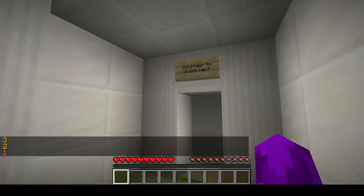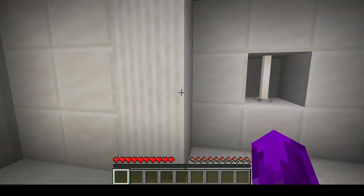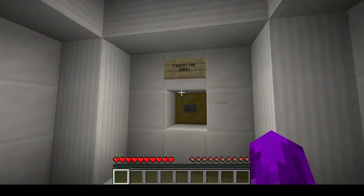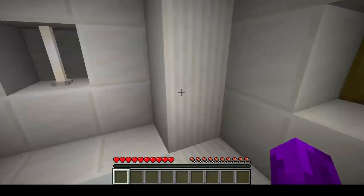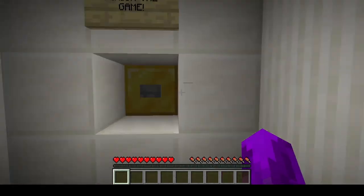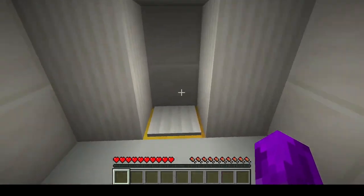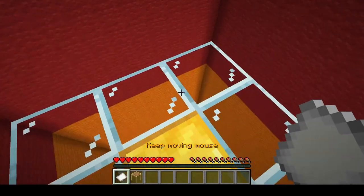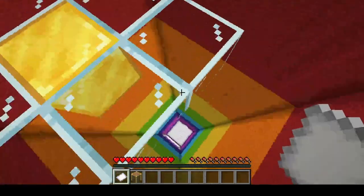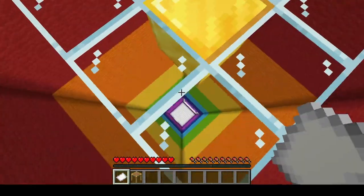Then everybody will be teleported into this room. If you fail a clutch, you no longer can do a clutch and your points are completely reset. The idea is you can finish the game by pressing that button — that'll give you a countdown. If someone walks over that button, it's just cancelled and nothing happens. The game will end when everybody's failed three times. You only fail if you fail three times on the same clutch, or if everybody wants to opt out.